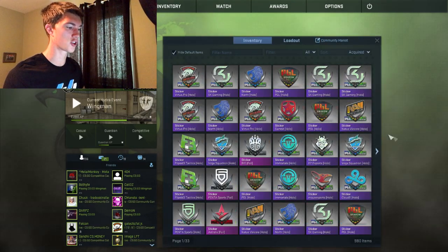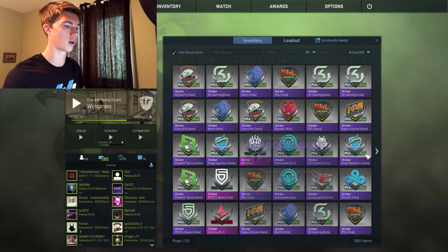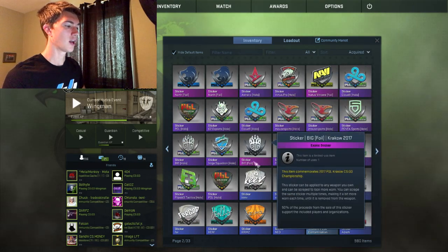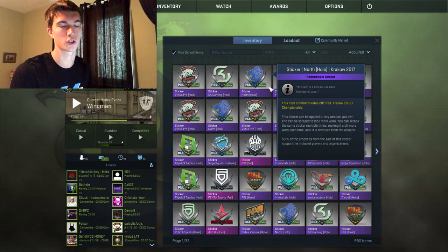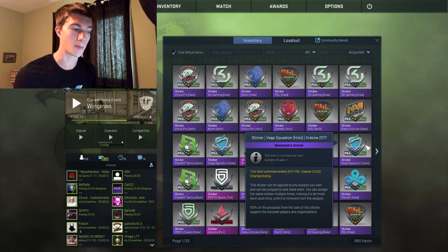As you guys can see, nothing too special. We did go away with some pretty good foils here - a BIG foil, a Strauss foil, a Penta foil, a couple of Norths, Navi, and a Cloud9. The odds of getting foils with the package itself are pretty decent - half the package is foils, but of course those rates are down. We still went away with like six or seven foils here, so not bad.